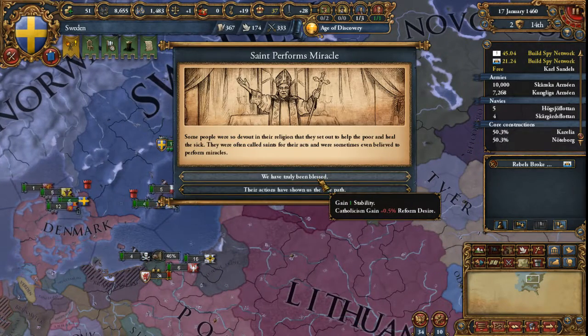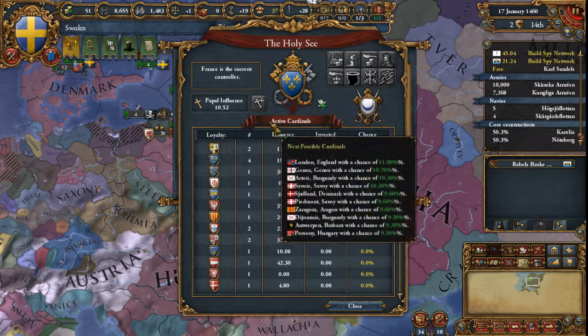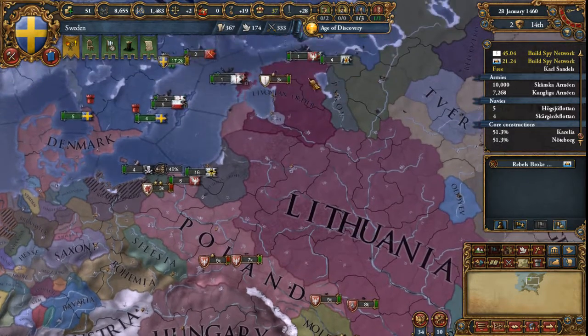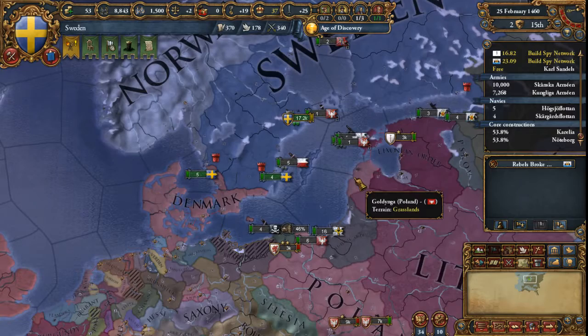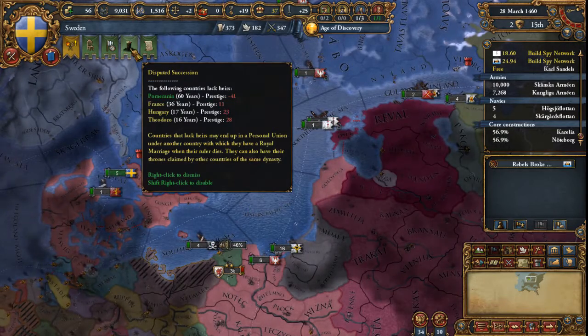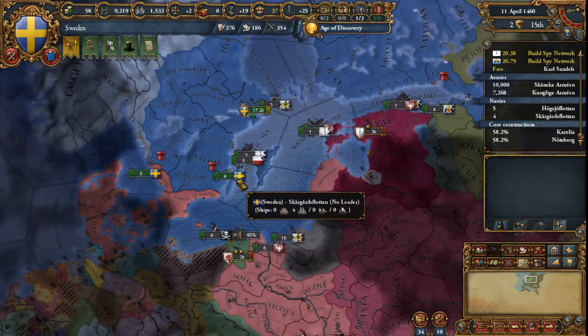Fabricating claims, we get a miracle — so free stability! I don't think I want the papal influence. The chances of us being able to really mess with the papacy right now is basically zero; it doesn't look like we're going to get any cardinals anytime soon. So definitely want the stability — gives us a nice cushion against losing stability. Fabricate more claims on the Livonian Order. We're basically moving right along in this campaign — not knocking it out of the park, but I think it's going all right. Keep an eye on this royal marriage with Pomerania — that could be interesting.